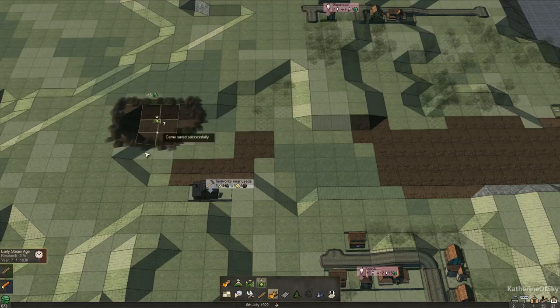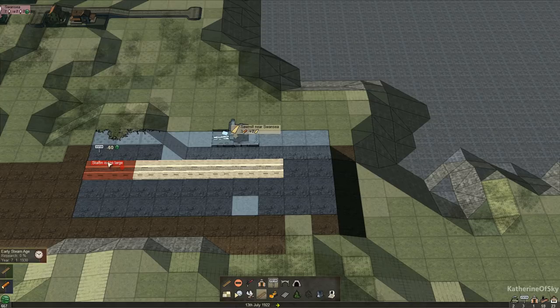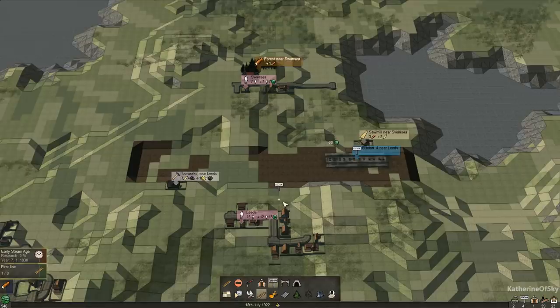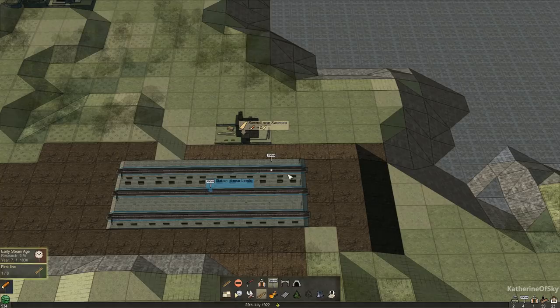We're going to put our station here and make sure the catchment area overlaps the sawmill. I want to have one station going northward to process deliveries from here. We don't want all of the logs going into the same station because it'll get overloaded. The middle one is going to go to the toolworks. I decided that now the lower one we want going this way. I could move all of these over by like two squares — let's move them, just so it's not so close to the toolworks.